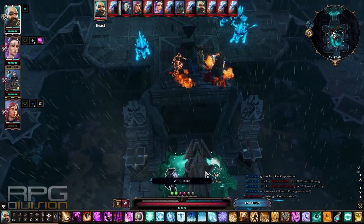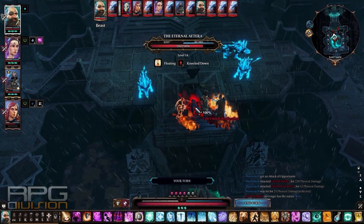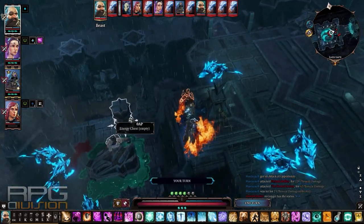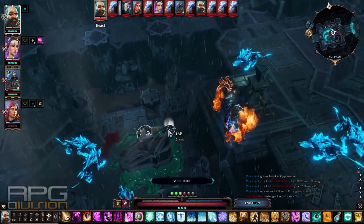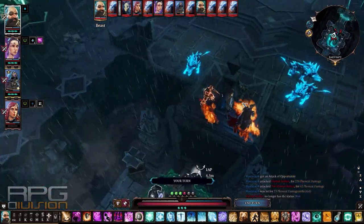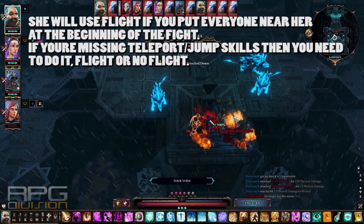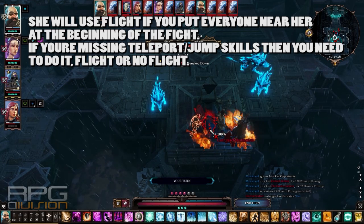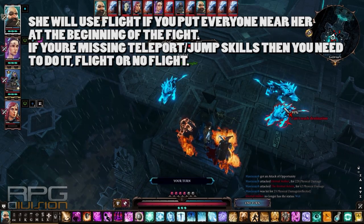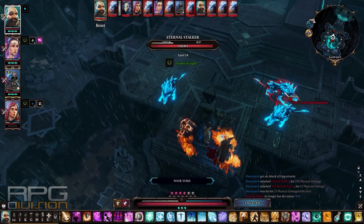During the fight, use your abilities to teleport near the Eternal Aethira, or use Tactical Retreat to get near her before the fight. Best strategy: put your tankiest character at the bottom to deal with the Eternal Stalkers, and put three DPS characters up top to constantly control Aethira. She has lower physical armor, so focus her down with physical attacks. The stalkers have high physical armor but almost no magic armor, so a wizard will deal with them easily.